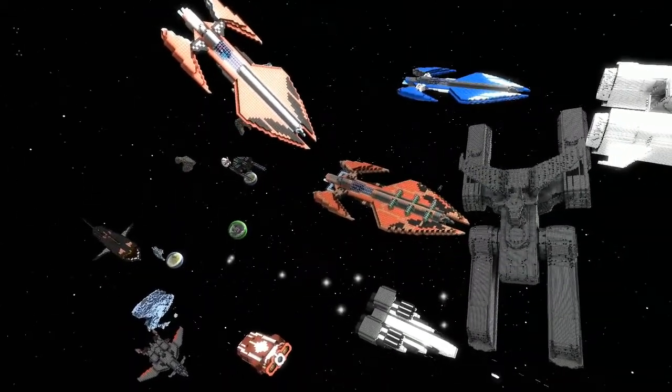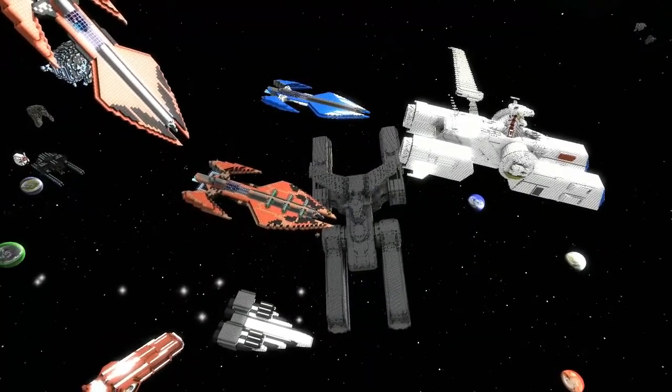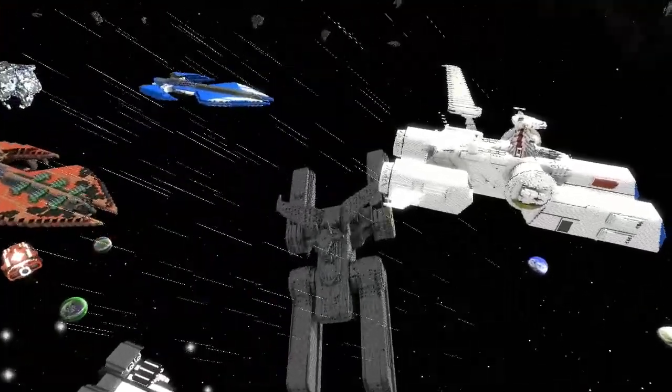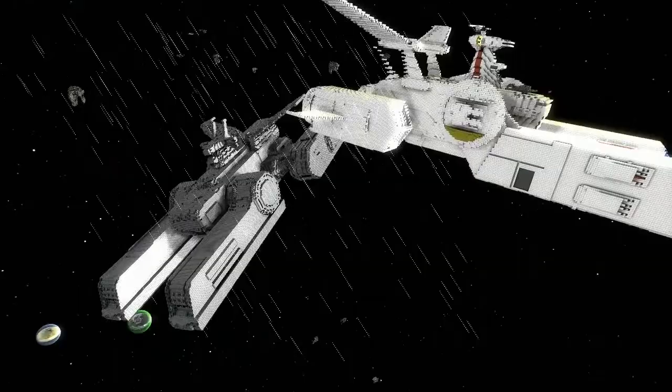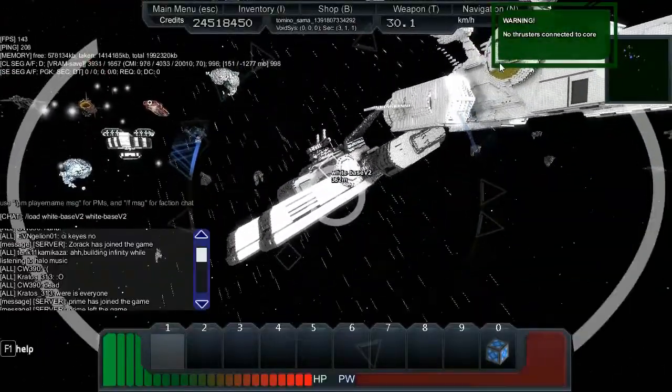I wasn't even here. All that happened was my price of pirates started shooting and now there's just wreckages flowing around my ship. Why are they colliding? This isn't good. I'm deleting mine - quick! Someone boshed White Base somehow.